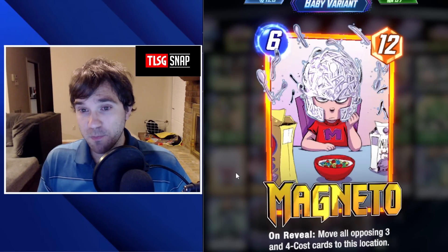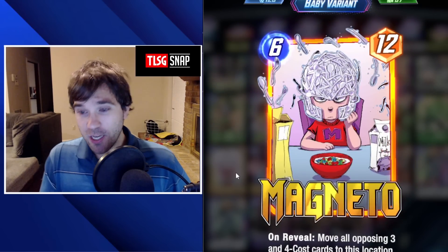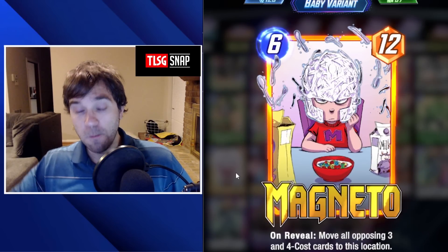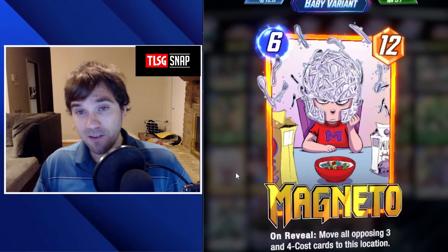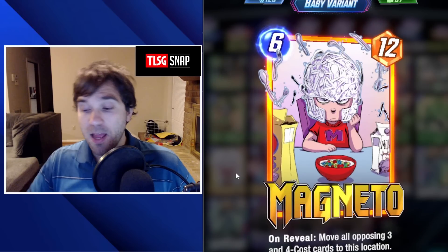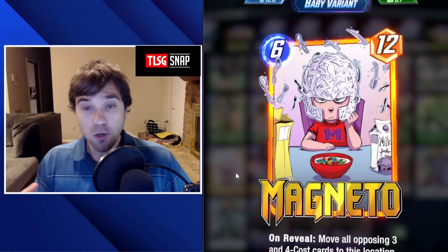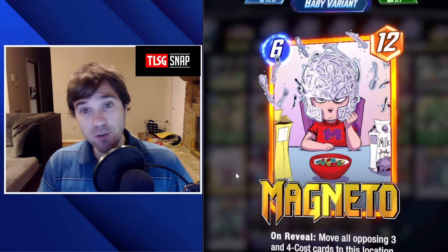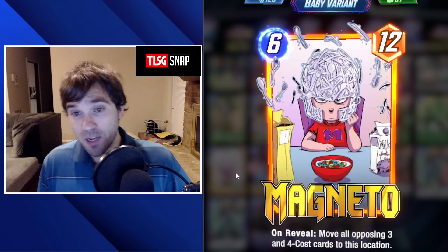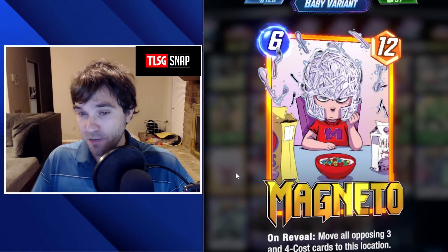The last tech I recommend is Magneto. This is going to be a little bit more niche and only going to work in some decks. If you drop a Magneto, that's going to pull the opposing 3 and 4 cost cards out of that location. So if they have a Venom, a Maximus or any other 3 cost card, or a Cosmo, you're going to pull that out of that lane and every single one you pull is going to lose that plus 5 power. So if it comes down to a tiebreaker, you're much more likely to win after pulling their cards out of Nid of Lear.